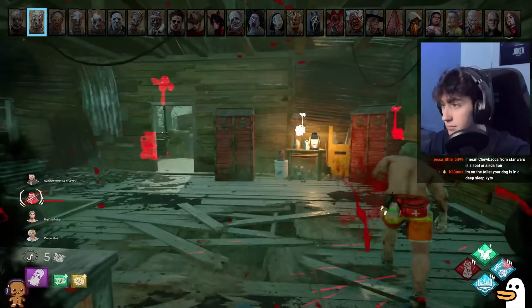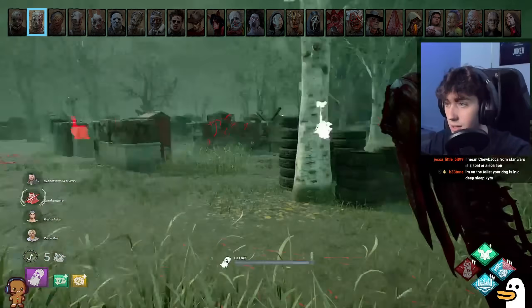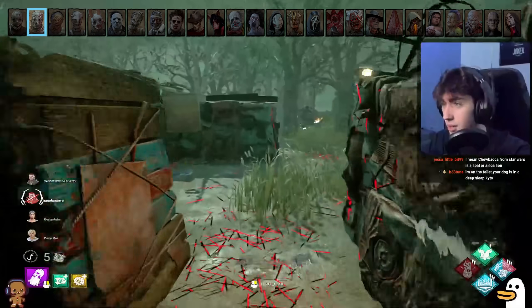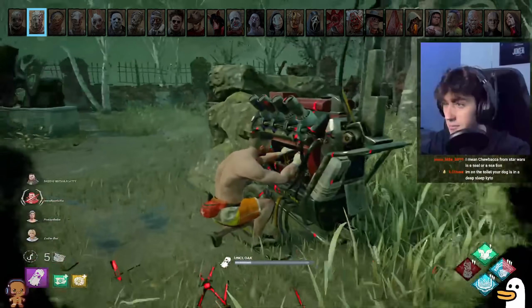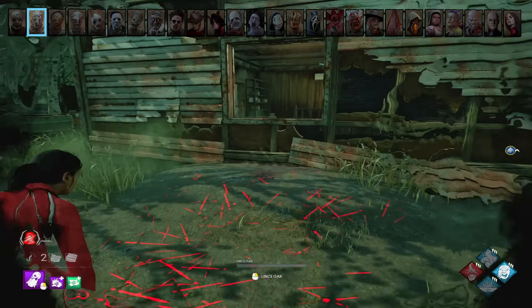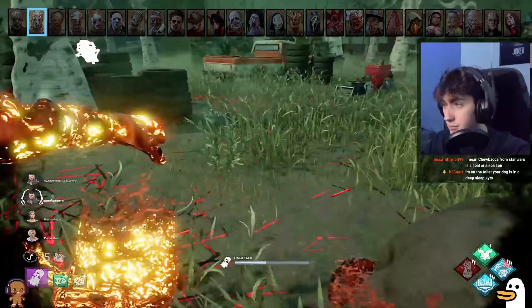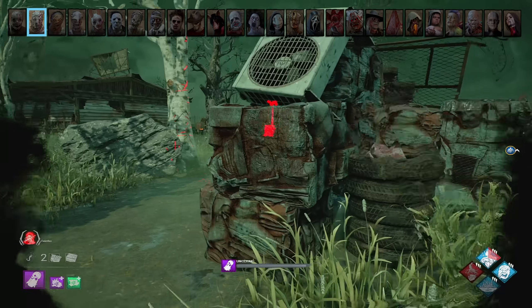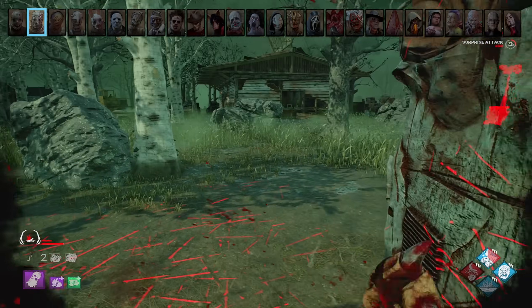Wraith. Assuming you're not against a team bringing Circle of Healing, the hit-and-run playstyle is the best way to play Wraith. If you know where more than one person is, uncloak, hit them, re-cloak, go to the second person, hit them, and repeat. Then chase the last or closest person to down them — this forces other survivors to heal while you're chasing someone, meaning they're not doing generators. You can body block pallets and windows while uncloaking to stop survivors in their tracks. After uncloaking, you have a short speed burst which makes your lunges really long — you can use this for mind games, like pretending to uncloak one side of the pallet, then lunging in the opposite direction.